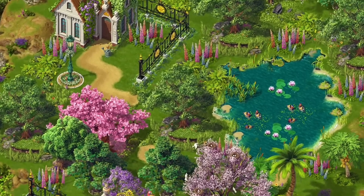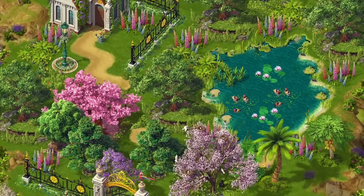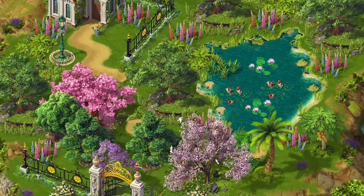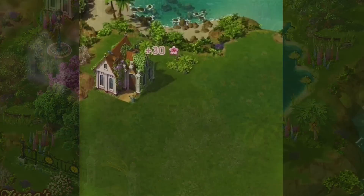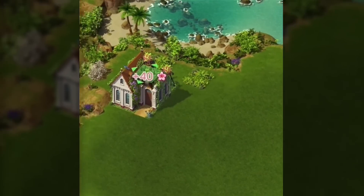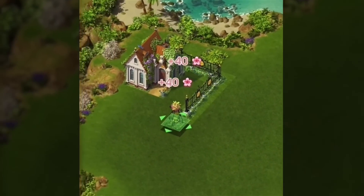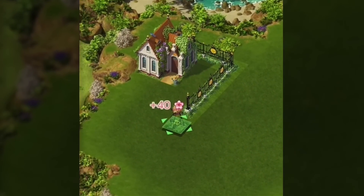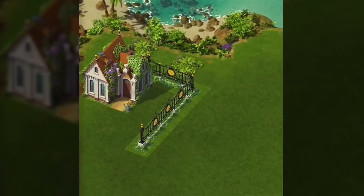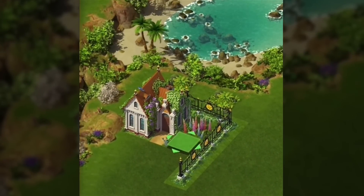I want to start with the botanical house and a nice forest with trees and flowers beside it. I use a lot of green stuff. I've put my house somewhere where I have space to make things around it. I put that nice and lovely fence, but not too much because it will be too busy.